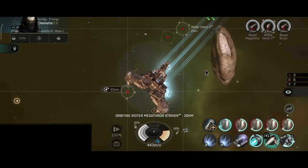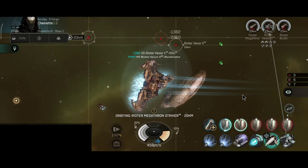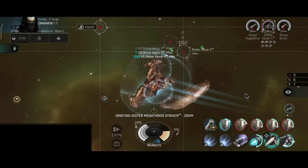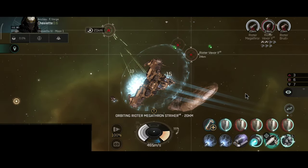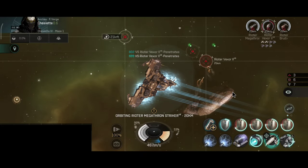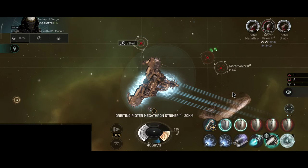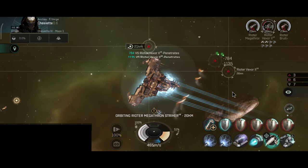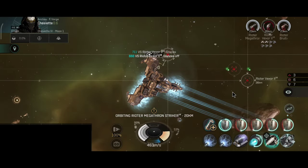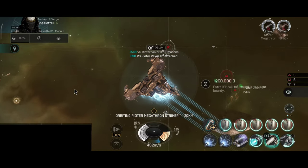For example, the Nestor has bonuses on all drones, and the Dominix also has bonuses on all drones. There are plenty of ships that have bonuses on basically all drones, so the Rattlesnake could have that as well — it would be very beneficial to the overall ship.